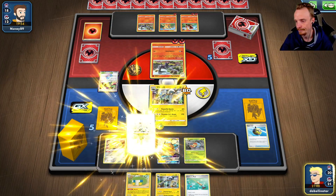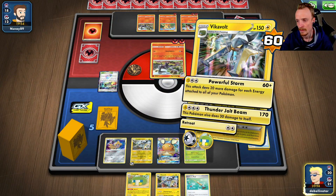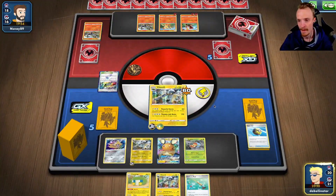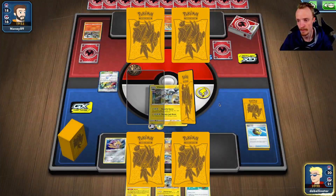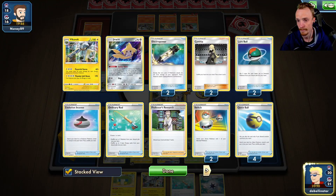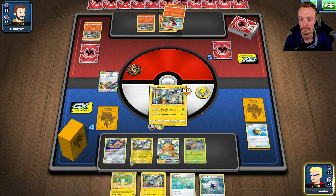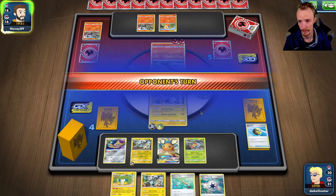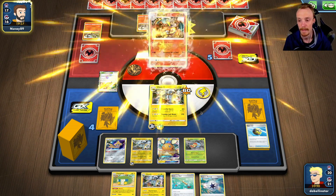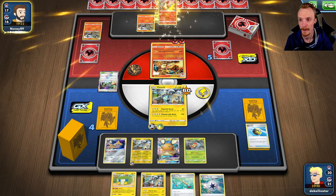We'll Vikavolt — just go with a Powerful Storm for the minute. I need a good top deck. Capture Energy will do, I guess. Could have been worse, could have been better. Not sure if the other Grubbin's in deck. There's the Zard. So we're winning on the prize card race, but that's about it.